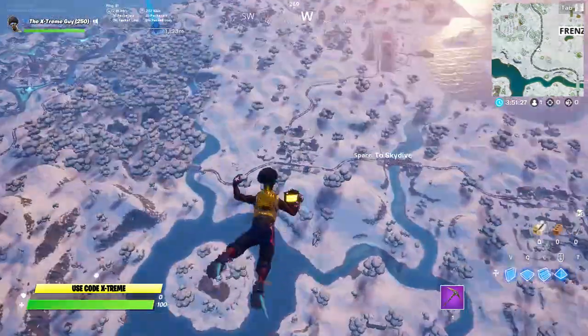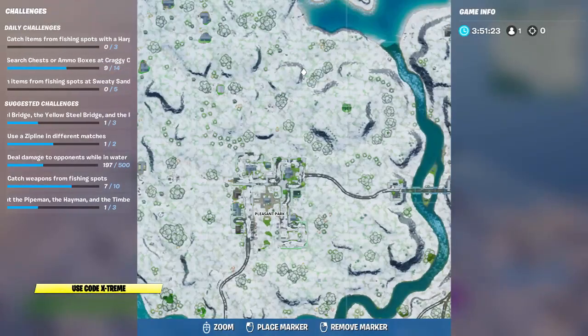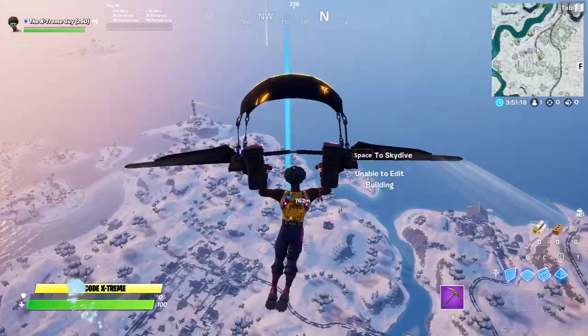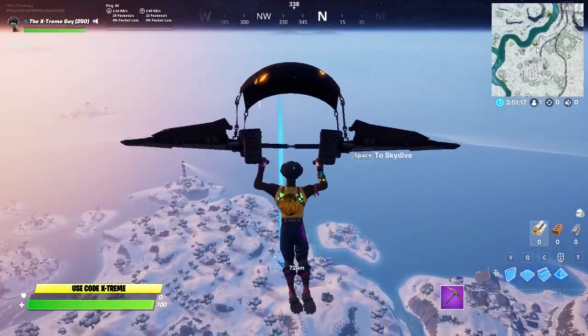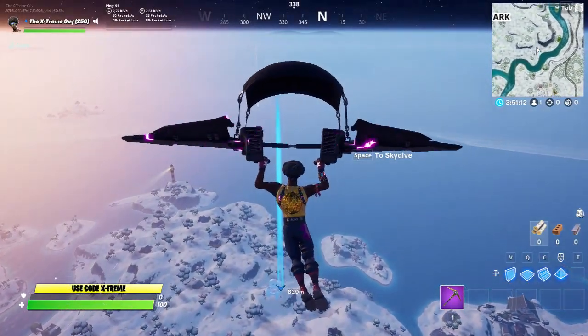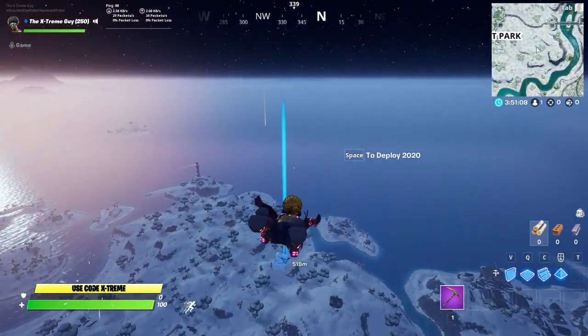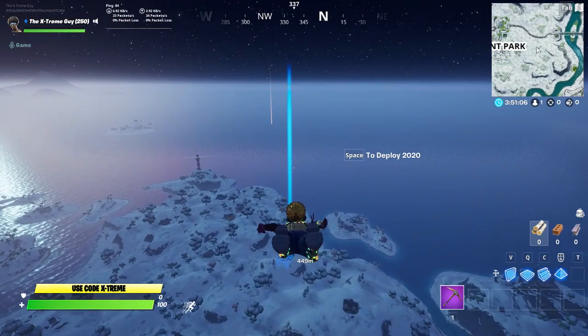The next location is going to be the Ice Throne, which is located right over here above Pleasant Park. Let's go ahead and search two of the ammo boxes over there to complete our challenge. By the way, you need two ammo boxes for this challenge to complete.